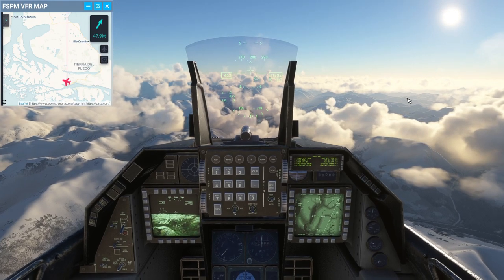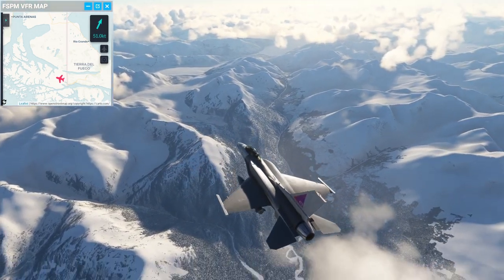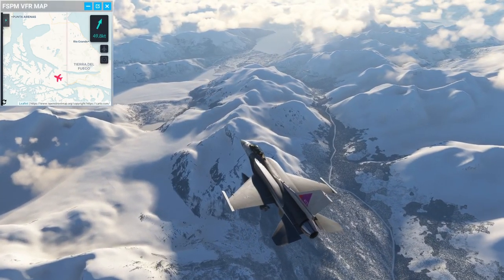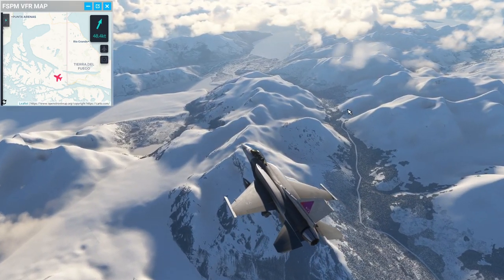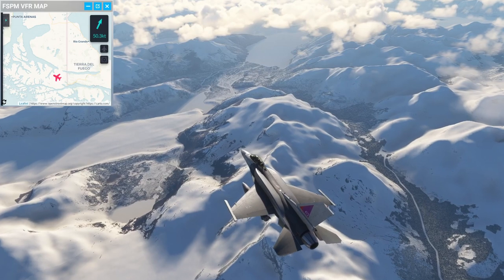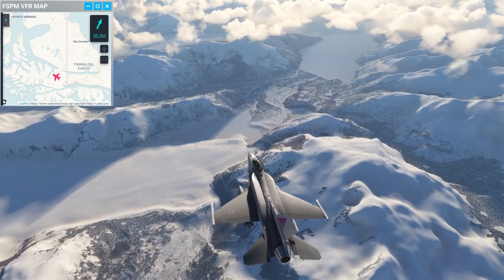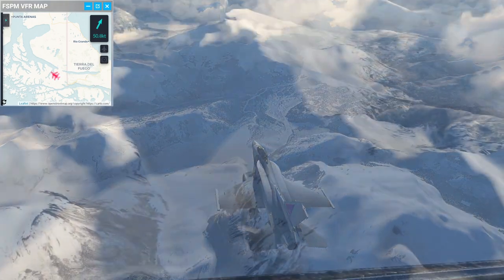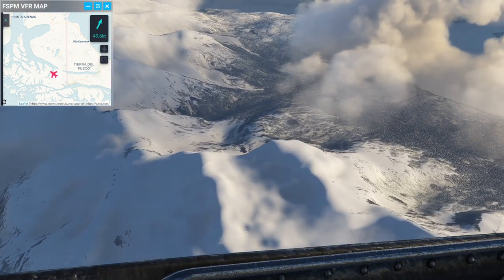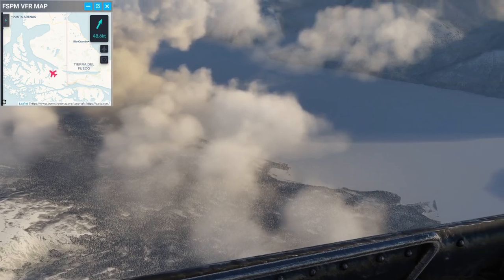We are primarily interested in the landscape. This is how it looks around Tierra del Fuego heading for Punta Arenas. The textures aren't going to get helped by the mesh, which is sad but that's how it is. Though if you have very detailed mesh, sometimes that can save the situation even if the snow textures are very plain.